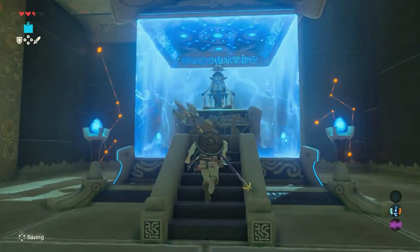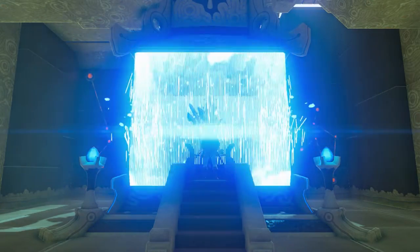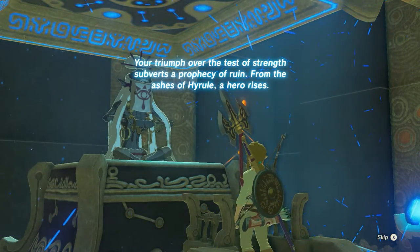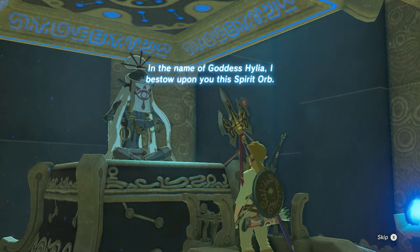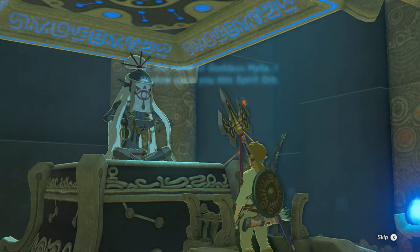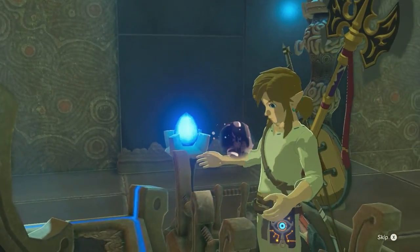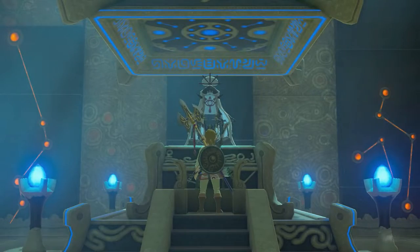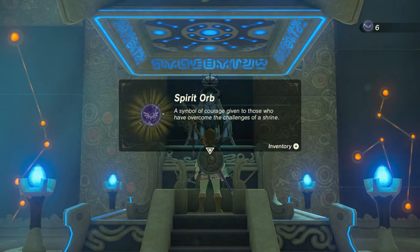Now walk towards the monk and press A. Your triumph over the test of strength subverts the prophecy of ruin. From the ashes of Hyrule, Ahira rises. In the name of Goddess Hylia, I bestow upon you this Spirit Orb — a symbol of courage given to those who have overcome the challenges of a shrine.